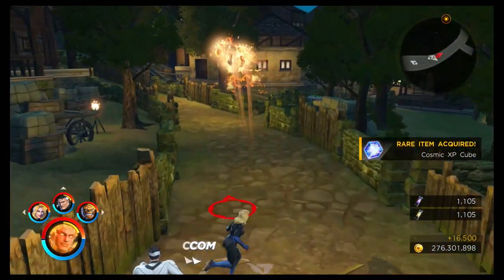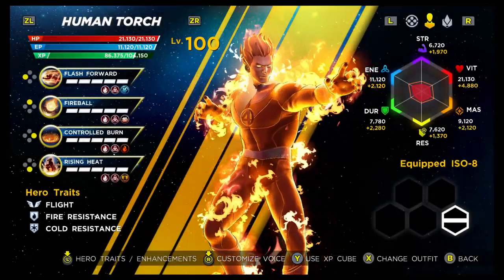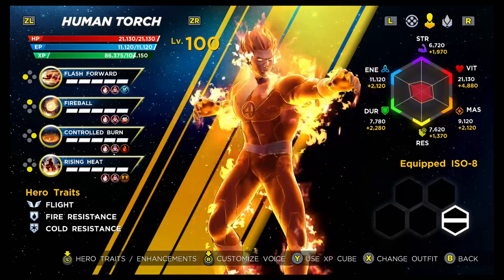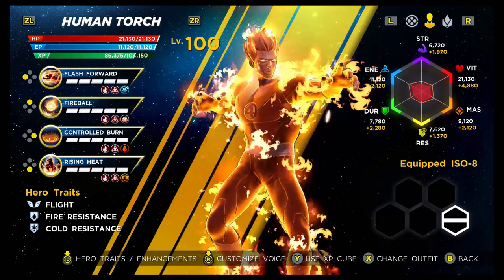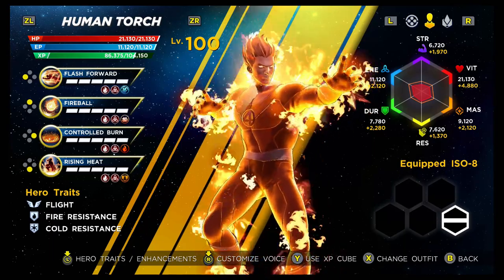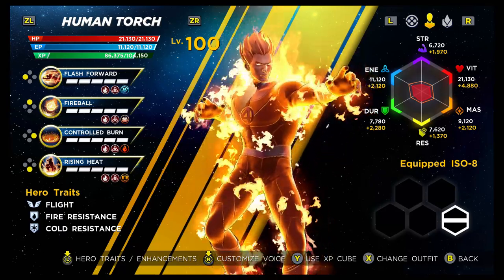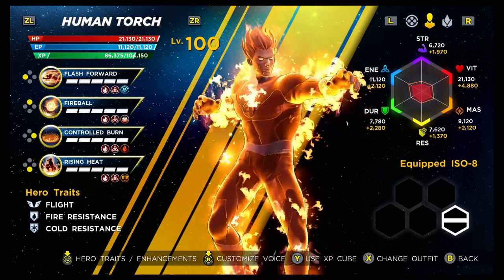The first beginner's guide I'd done for the Fantastic Four was the Invisible Woman, and she had a fair amount of work go into the guide because there was so much going on with her kit. Whereas with Human Torch, I almost feel I could just fire up a video and say he burns stuff and he burns it really good — and that would probably be a good overview of how he plays. But despite that, we will do the full beginner's guide.